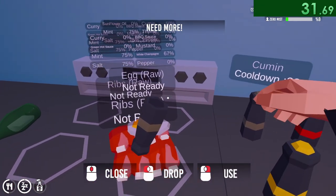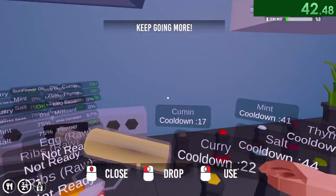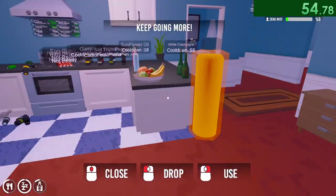After that, you go through each of the remaining sauces: cumin, curry, thyme, pepper, then some sunflower oil, and then finally green salsa, mustard, and barbecue.